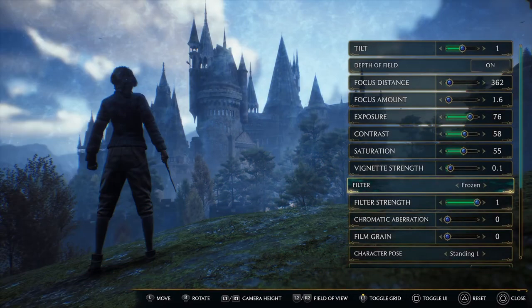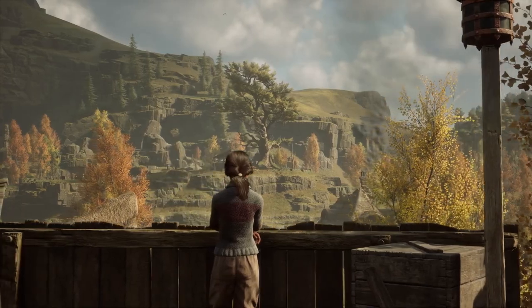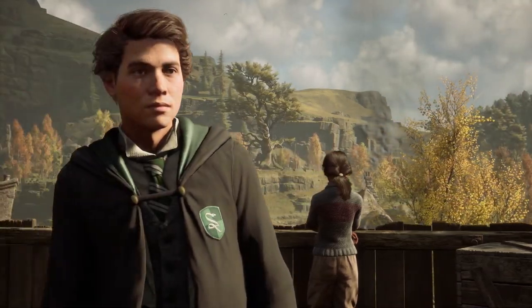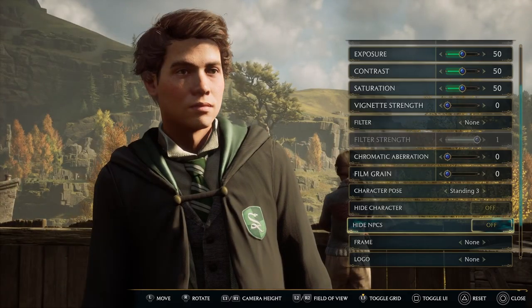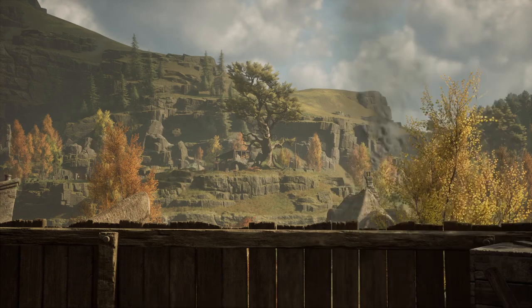There are filters for Gryffindors and Hufflepuffs and Ravenclaws and Slytherins, and filters for those who love Sebastian and Poppy and Natty and Amit. You can make your shot look like the Deathly Hallows mission and apply frames of fog and floo flames and parchment and add the game's logo or house crests. You can also hide NPCs or even your own character so they don't ruin the perfect shot.